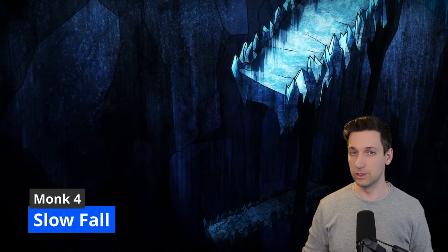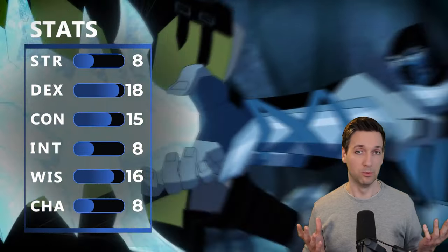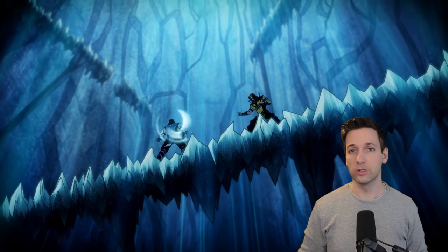At fourth level of Monk you get Slow Fall so you can reduce some damage from falling, and you get an Ability Score Improvement. We're going to lean into our Monk stuff and boost up our Dexterity by two points.